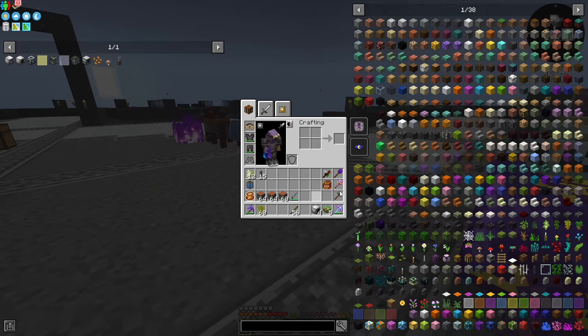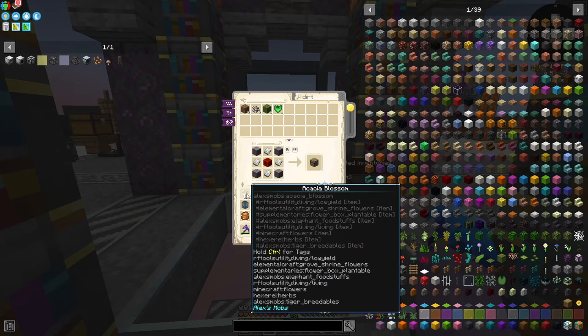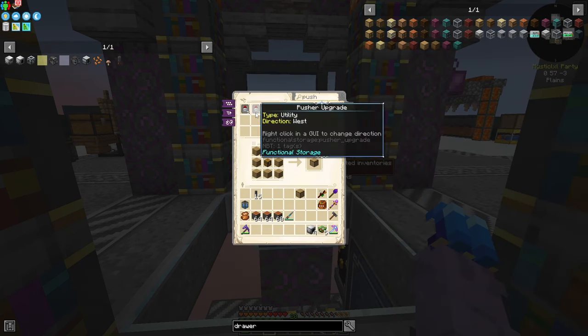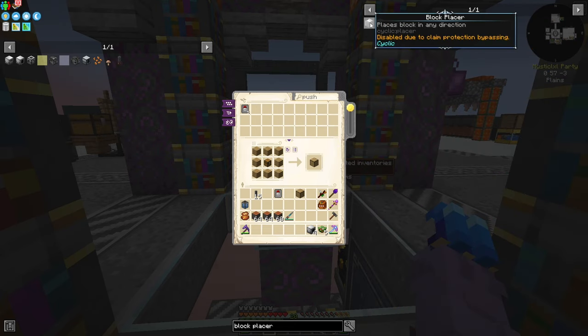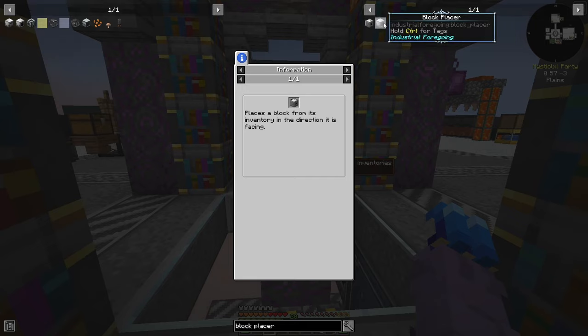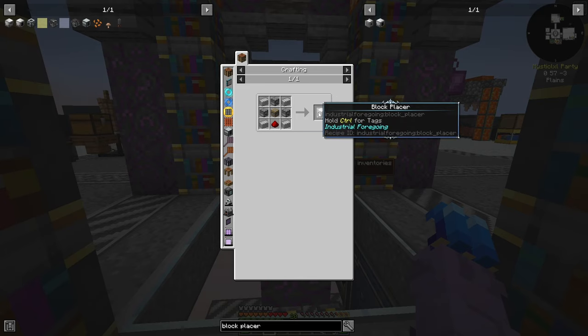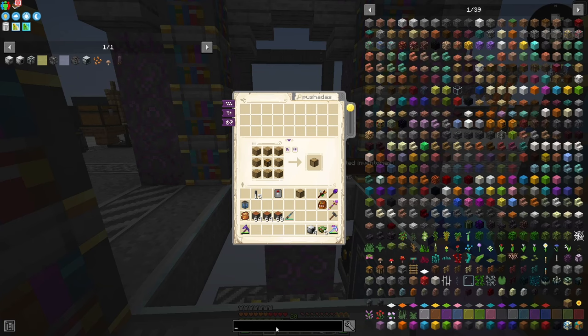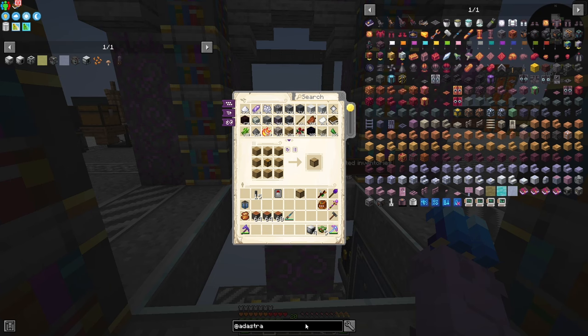I'll grab a drawer, a pusher upgrade, and I want a block placer. I tried to get the cyclic block placer, but it's been disabled due to claim protection bypassing. Our only other option requires plastic and power, which is a bit annoying but doable. I also want to make steel cables from Ad Astra — these transfer 100,024 RF per tick and are made with steel and copper, giving six per steel plate.